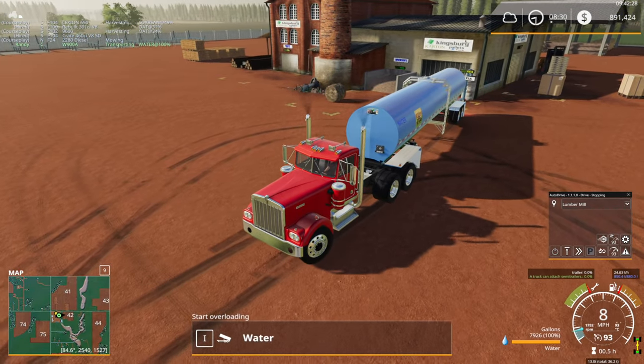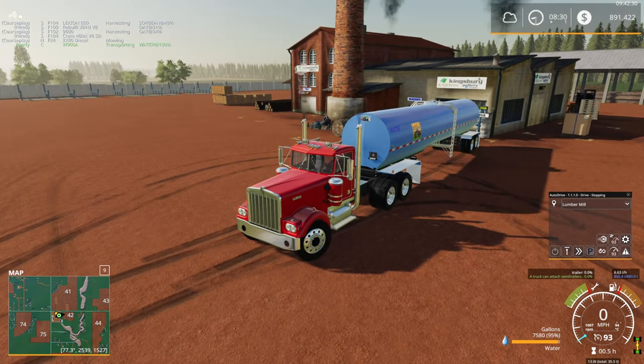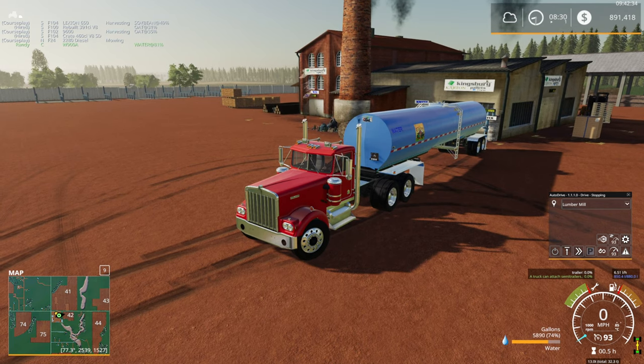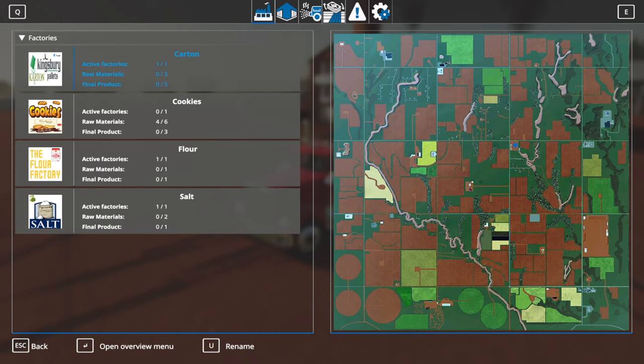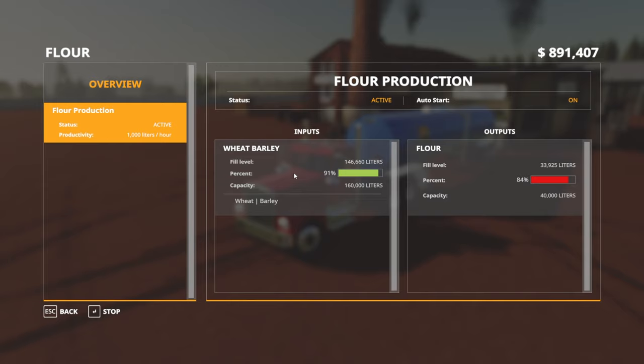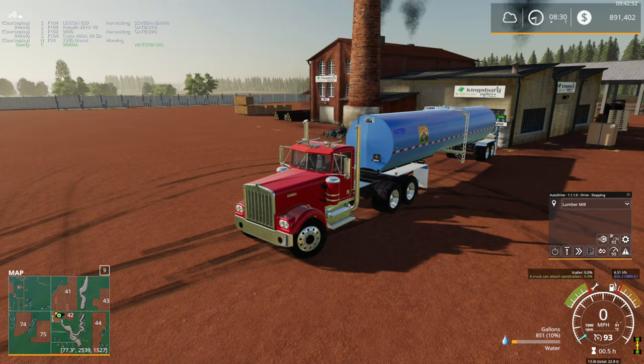Maybe I'll get the truck headed this way so we can move some cartons over to the factory. We need to check the flour mill too — I forgot about it. Flour mill is at 84%, so it's almost full. And this one does not need a pallet — for some reason I was thinking it did. Looking pretty good there.